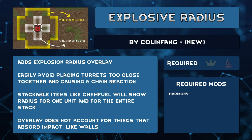Never set off a chain reaction of exploding turrets again. Any explosive will have an overlay indicating the danger area should something happen, intentionally or not. Items like chem fuel will have two overlays: one for an individual unit and a larger radius for the stack of chem fuel. Walls might absorb some of the impact so the radius isn't fully accurate if there's something protective in the way.